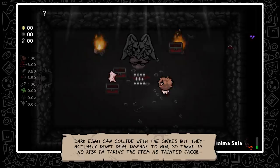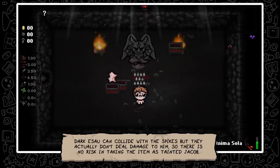Dark Esau can collide with the spikes, but they actually don't deal damage to him. So there is no risk in taking the item as Tainted Jacob.